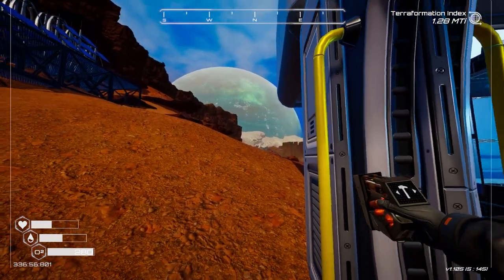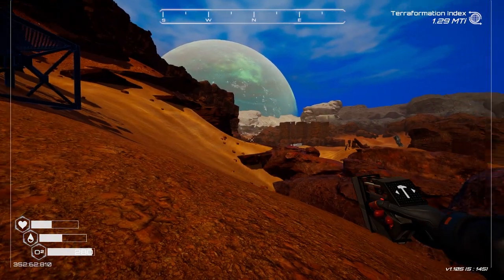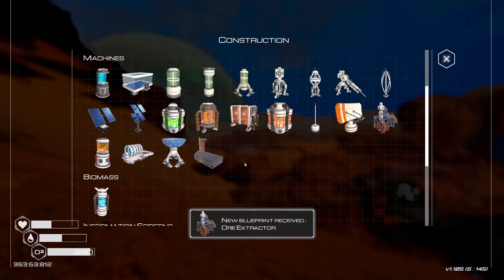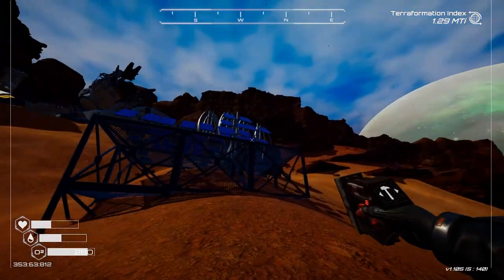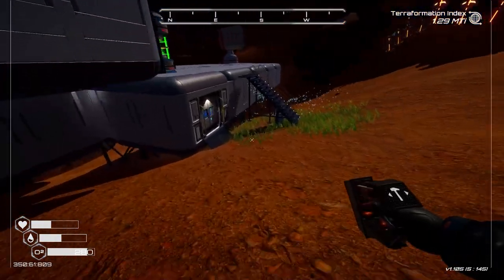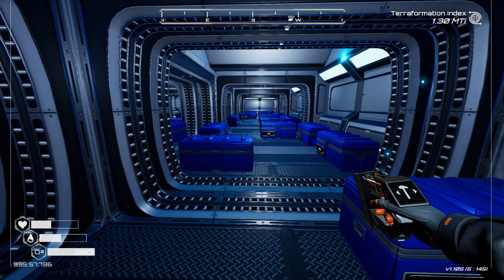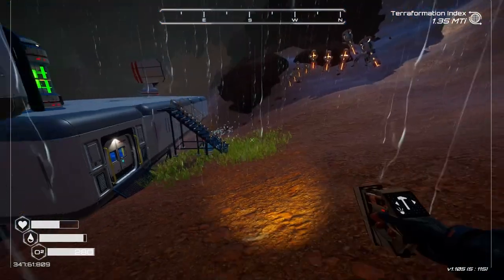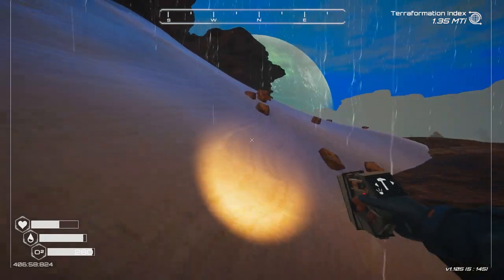There's a cave just over here I spotted on the way back - we might venture in there. Then we'll go explore that weird structure. Let's see what we need for the ore extractor - osmium. I haven't seen osmium yet so it might be in that cave. Let's clear our inventory and then venture off into the night - we'll check out the cave and then look at that strange wall formation.